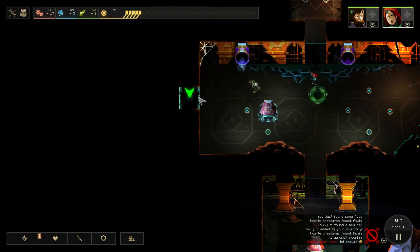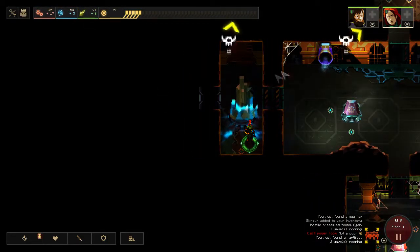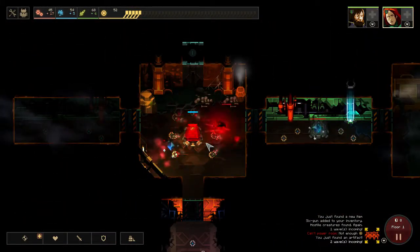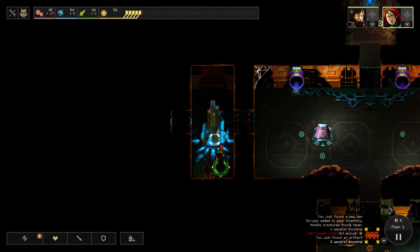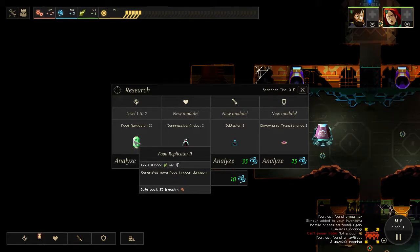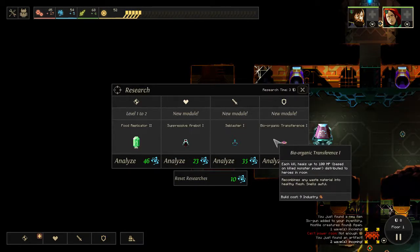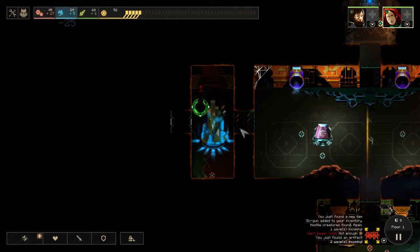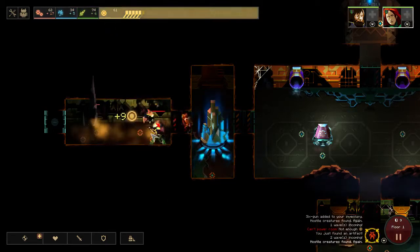There's probably not that many things left so I might not even build a food generator on this floor - maybe one or two rooms left, just not worth the spending. This is a research area. Let's see if this will be good enough - I think it will be able to kill them all. So this is where you use your research. I can get a food replicator too, which would be nice. I can get a new module where each kill heals up to 100 HP based on monster kills distributed to the heroes in the room. I think this is really good - that is actually fantastic in my opinion.